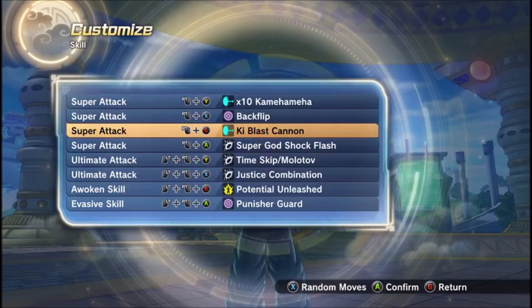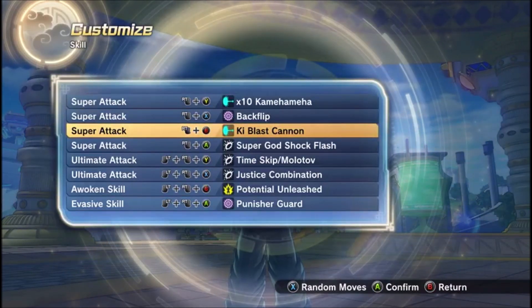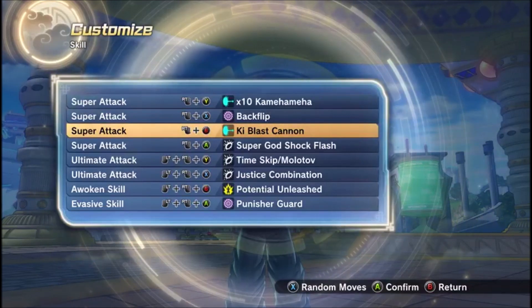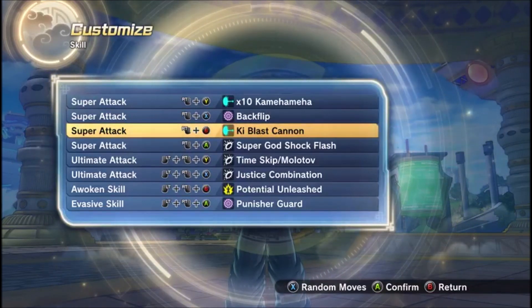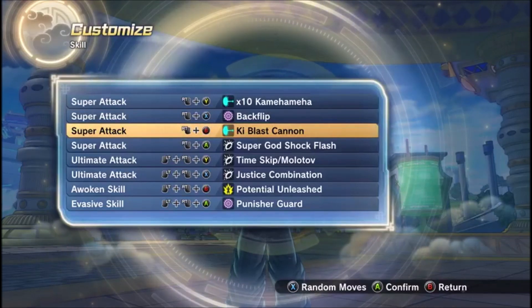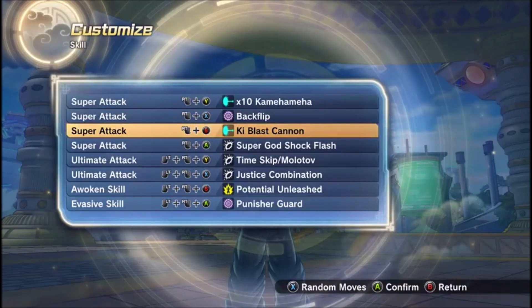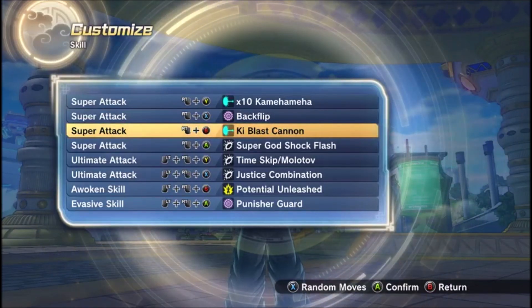Ki Blast Cannon is used to combo up a lot of moves. Using Ki Blast Cannon to pass a tutorial on its own — it's not an easy move to use, but once you learn how to really use this, it's a pretty good move.